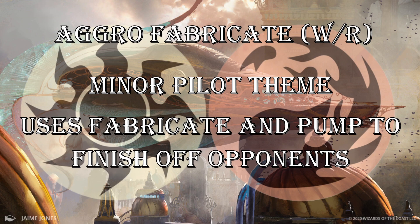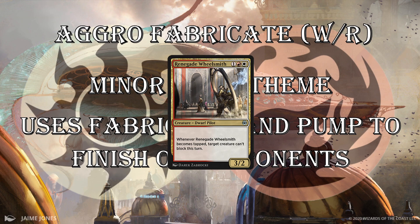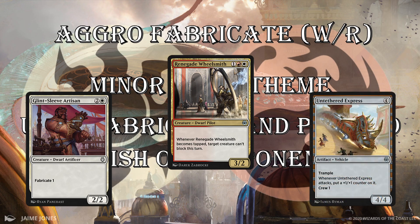There's a minor pilot theme — it uses Fabricate and Pump to finish off opponents. This goes well with vehicles like Renegade Wheelsmith. There's a lot of strong vehicles in this format. Untethered Express in particular — it's like a 4/3 trampler crew 1, and whenever it attacks you put a plus-one/plus-one counter on it. So it's super strong. But you're not really dependent on these pilots — you're using Fabricate, like Glint-Sleeve Artisan, and battlefield pump to finish off your opponents. It's a very aggressive deck.